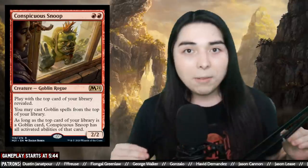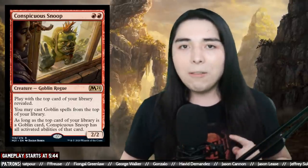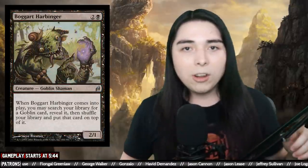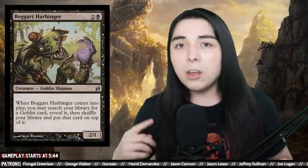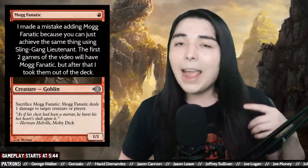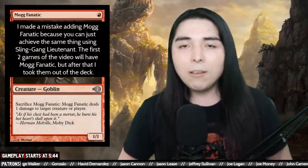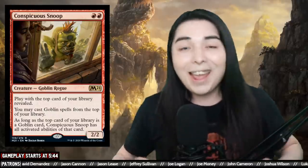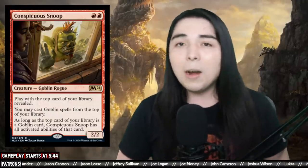At the end you'll have infinite Conspicuous Snoops, but they're all tapped. On the last token - the millionth copy - you tap to clone Boggart Harbinger again, which tutors out Mogg Fanatic, which can sacrifice itself to ping any target for one damage. Then you sacrifice your million copies of Conspicuous Snoop to blast your opponent in the face. It's a pretty sweet combo - just a two-card combo with Snoop and Boggart Harbinger, and you win.